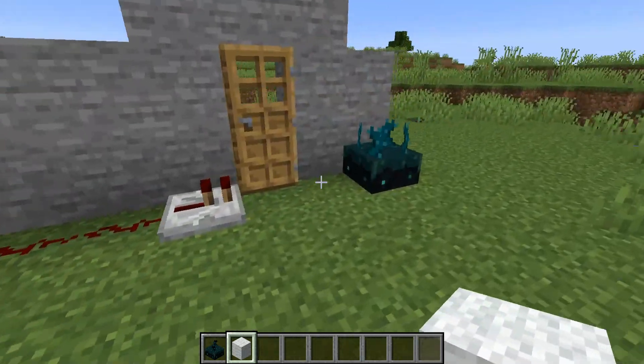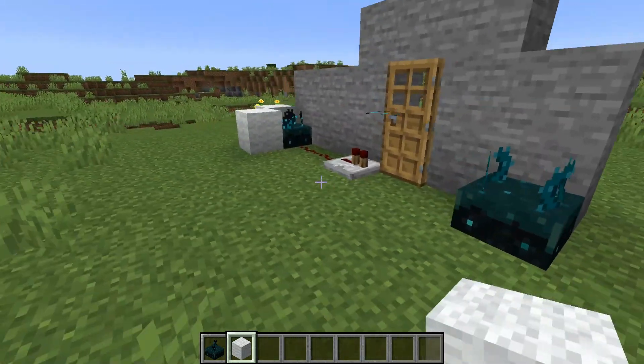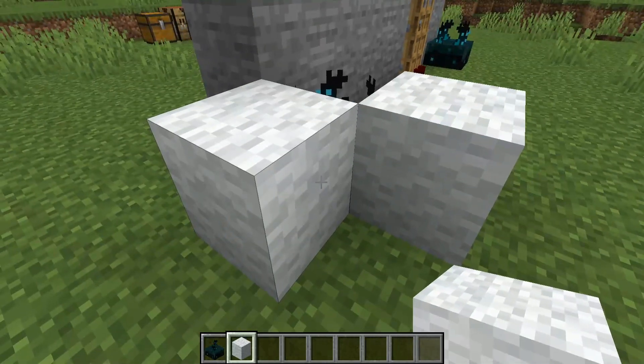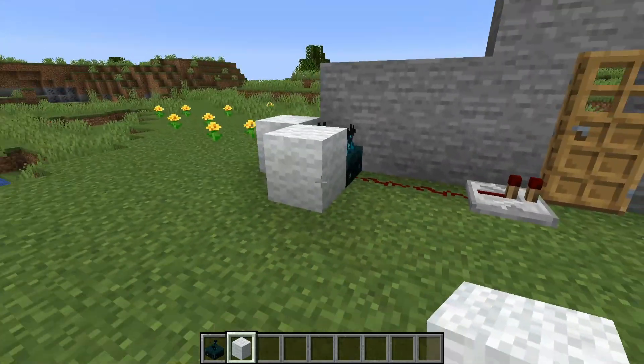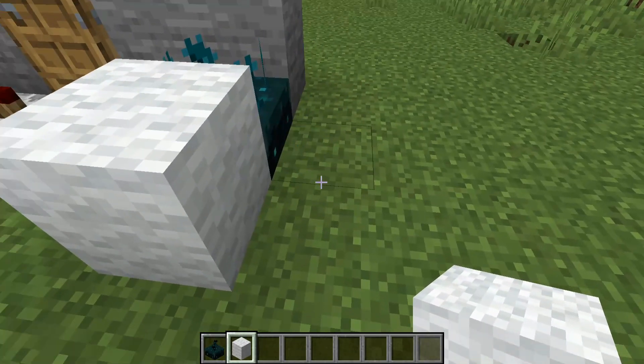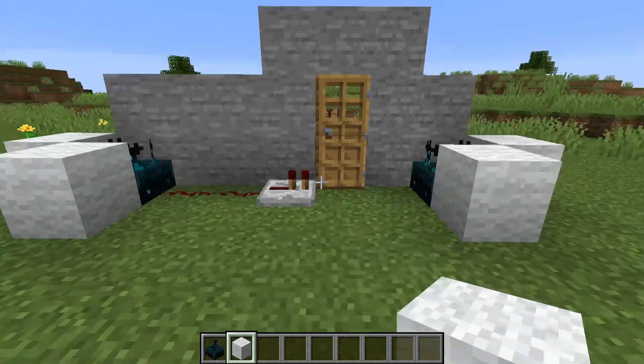If I want it to, it will only work from this direction. I don't think it'll trigger over here — nope, it will not. So the wool blocks will stop it, and if I don't want anything else to trigger it from these sides I can do that, but it will trigger through the stone.